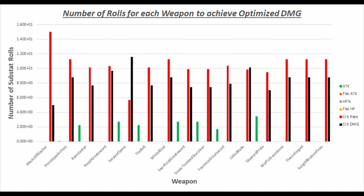In the next chart, we can see a distribution of the number of rolls for each weapon to achieve the optimized damage. This is probably the most important chart in this video. It shows you how many times you want to roll into a given substat in order to maximize the damage on that weapon. For example, the Blackcliff Slasher needs about 15 rolls into Crit Rate, denoted in red, and about 5 rolls into Crit Damage, denoted by the black bar. Attack, shown by the green bar, is less important than Crit Rate and Crit Damage. You can refer to this chart to pick an ideal distribution for Crit Rate and Crit Damage based on the weapon you would like to run with Eula.